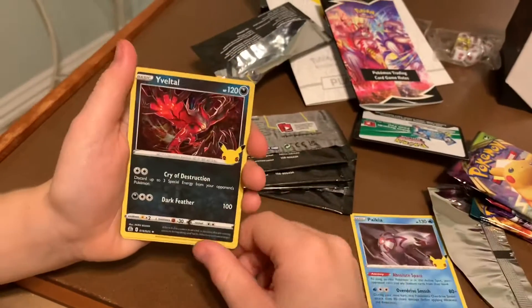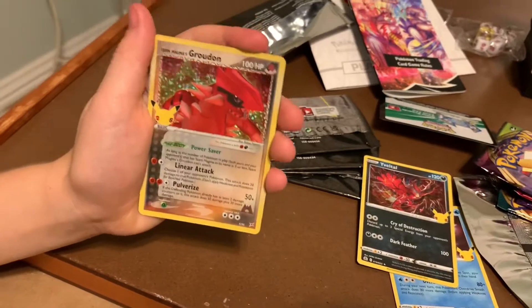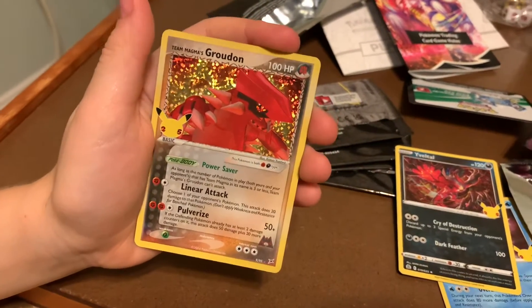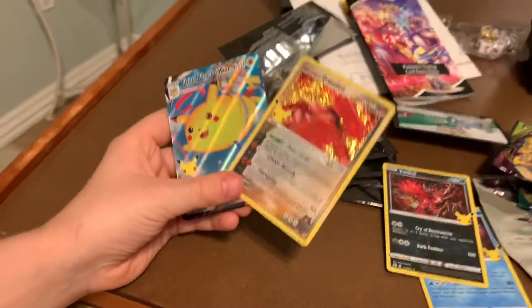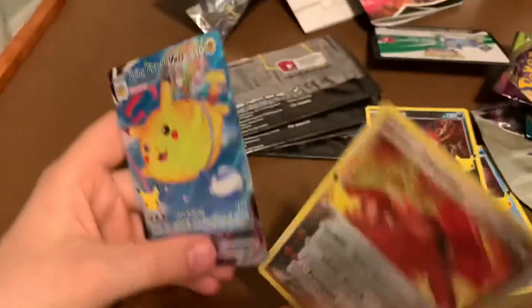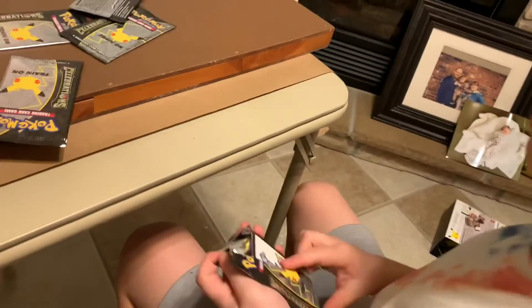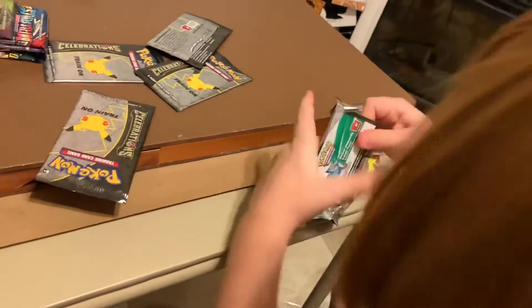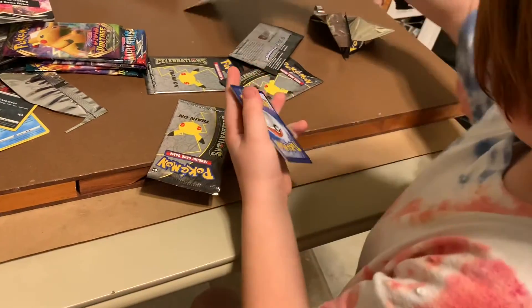Yveltal! Oh wow, that one's cool. Team Magma's Groudon — holy crap, this is awesome! And a flying Pikachu. Alright, those two cards are pretty cool, set them to the side. Be careful with your cards. They're all white codes — yeah, I think they're all white codes, so that means they're all good.